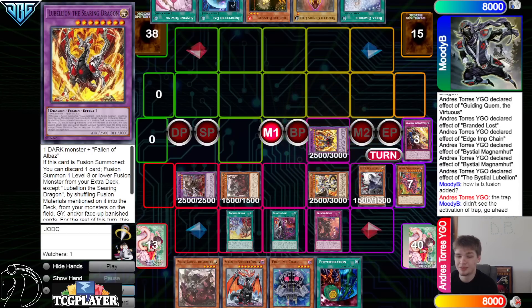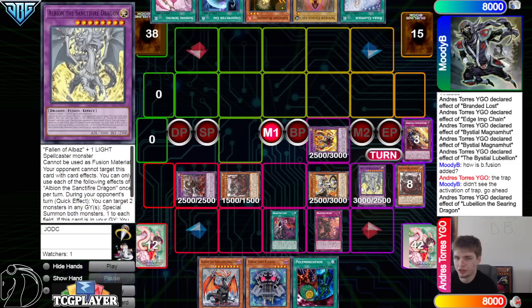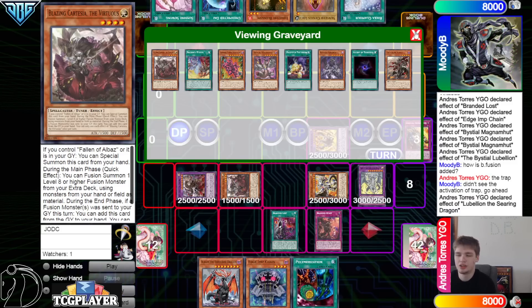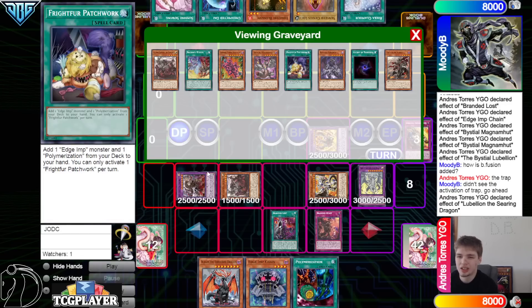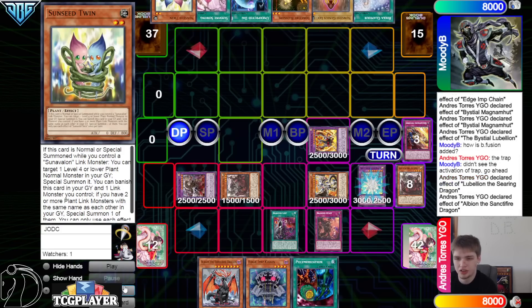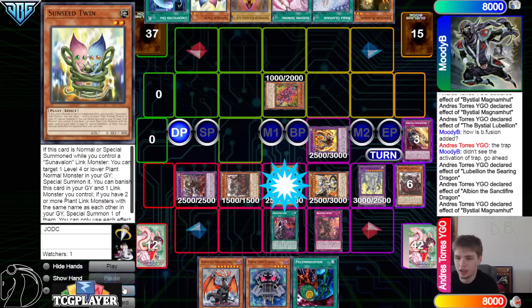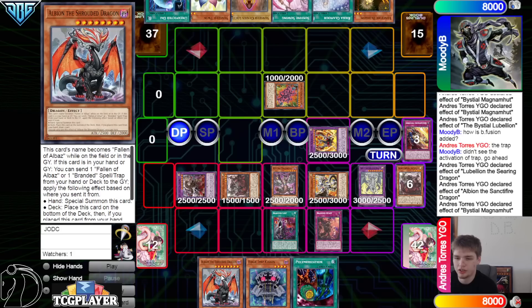Use Brain Infusion, Fawn of Albaz as Gimmick Puppet, bring out Lubelion, and Lubelion effect — the opponent can't even respond. They bring out the Albion, deciding to put back the Quam. I actually don't agree with that — can't you just put back the Grand Goyle instead? Quam is better on field. They draw Sunseed Twin — bad draw — and then it's just Gimmick Puppet, which is game one.